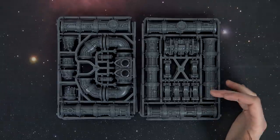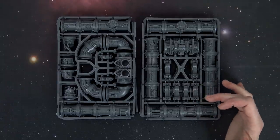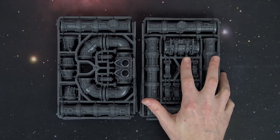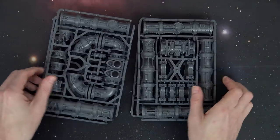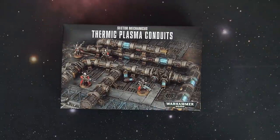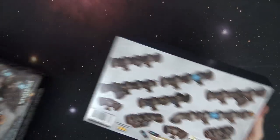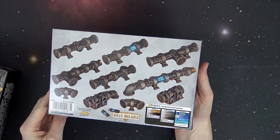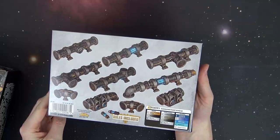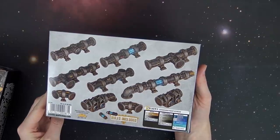I kind of like how they do these half O-ring mounting brackets for the pipeline itself, so you can kind of stretch it out. There appears to be a little control panel right there. Once you put all of these together and kind of lay them out into different shapes, you'll get something that could resemble a pipeline, but most easily will resemble a bunch of self-contained little sections that you can just kind of plop about the tabletop.